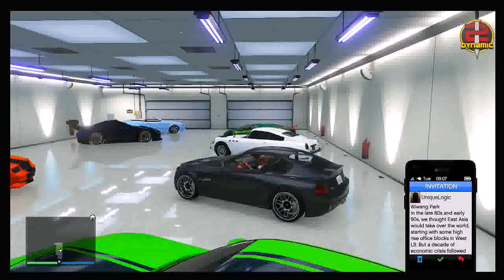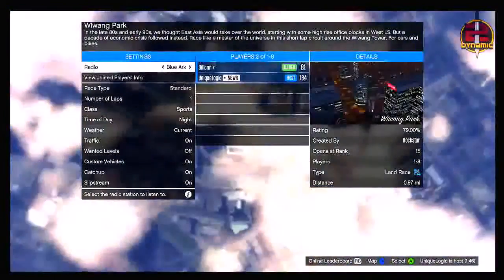It will bring up the invitation screen. From here you have to be really precise and really fast — you want to accelerate and press A at the exact same time. What that will do is drive you outside of your garage while simultaneously accepting the job, and then it will put you into the lobby of that job. That's A and RT at the exact same time; on PlayStation that will be X and R2 at the same time. This basically glitches it out.